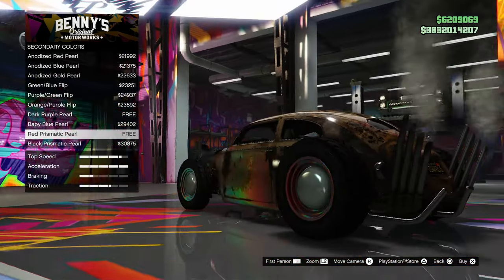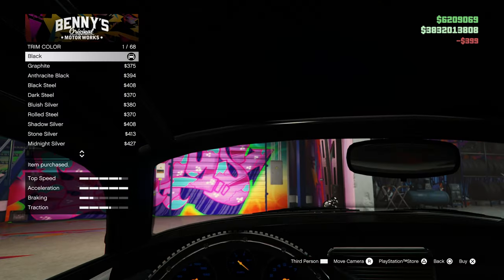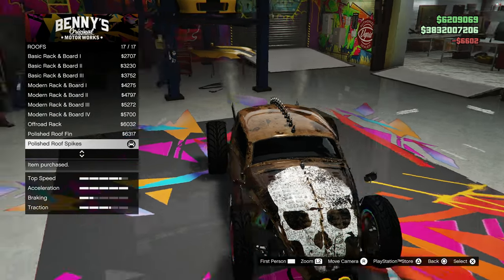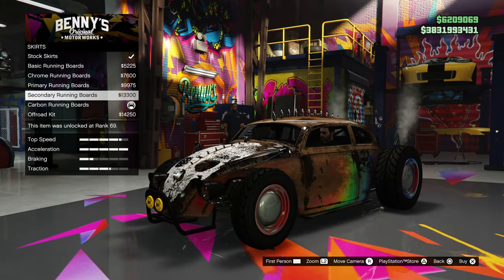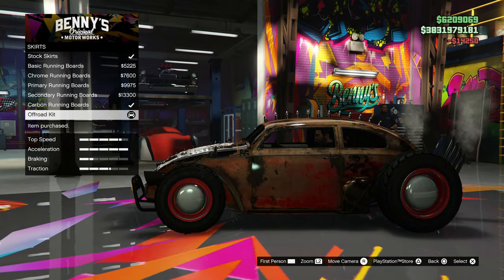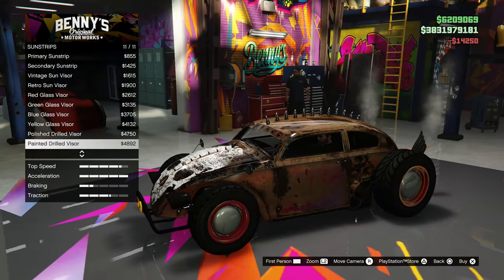I think we're gonna go with the red prismatic pearl. Look at those wheels — I love that! Let's go with a black trim color. For the roof — I'm putting the spikes on right away, no doubt. I think we're gonna go with the carbon running boards — actually, let's go with the off-road kit. Yeah, let's go with that.